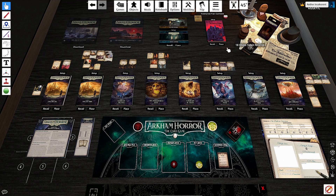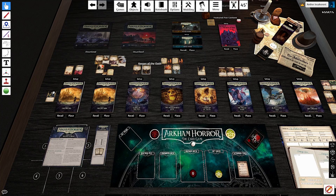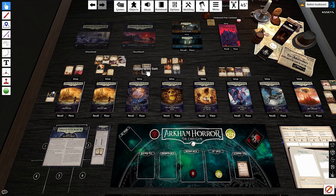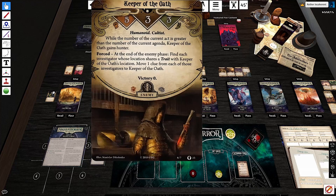I think I could recommend the Return 2 box for The Last King alone. The Last King and The Pallid Mask were both massively improved. Curtain Call, Unspeakable Oath, and Dim Carcosa were also improved slightly. Echoes of the Past I'm still ambiguous about — I understand what Keeper of the Oath is trying to do, but because you control when you progress the act and there is almost no time pressure if you're keeping the cultists down, with optimal play Keeper of the Oath never takes you by surprise and the scenario plays almost identically.